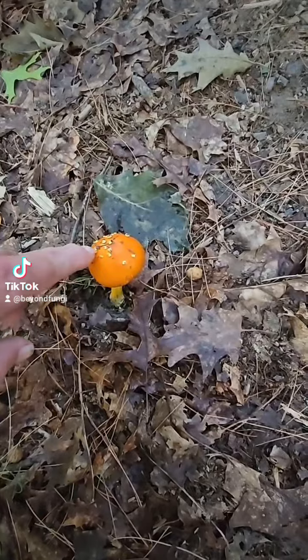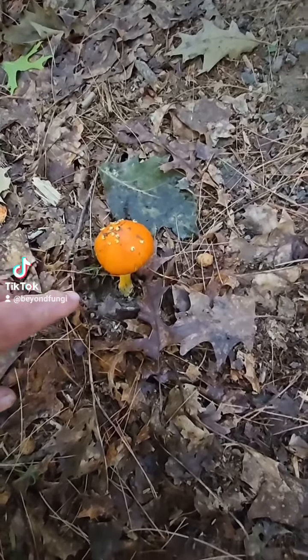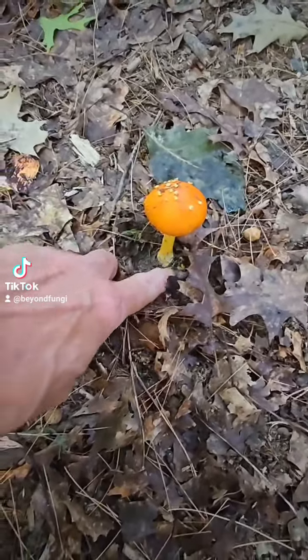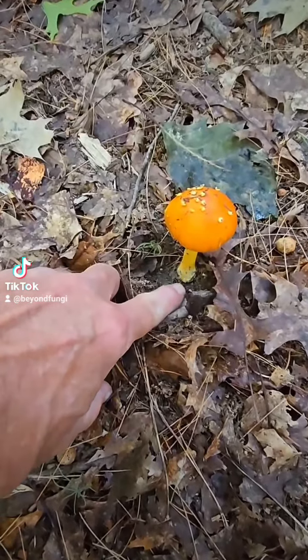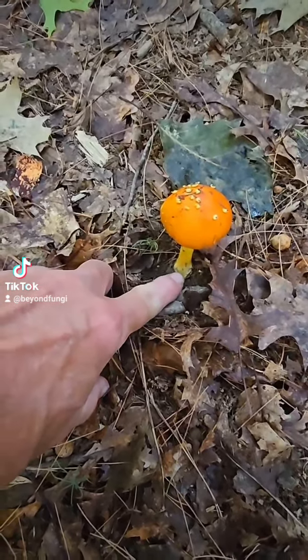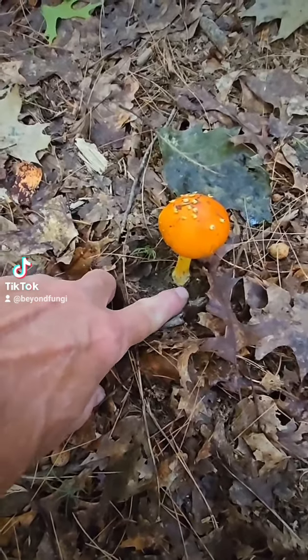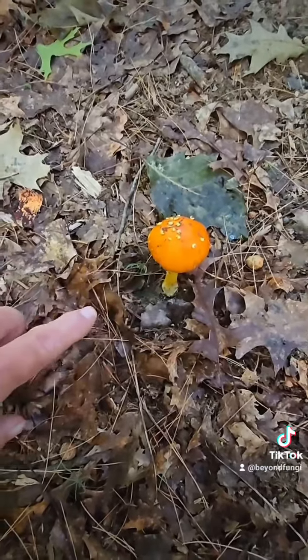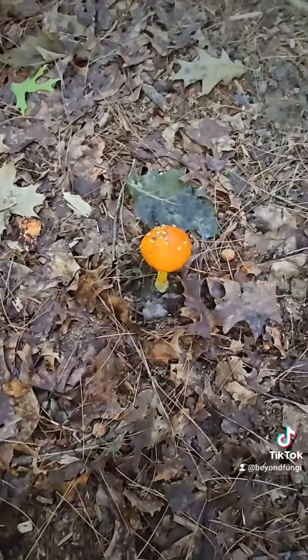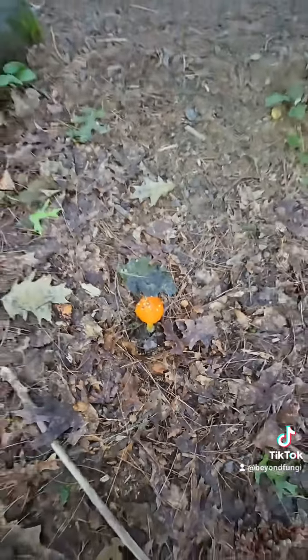You get these patches, and this is very distinctive right here. On this one we've got a yellow stem and a large base with a little bit of where the universal sac was — not quite a volva — but we got this coloration here. A yellow Amanita, pretty cool.